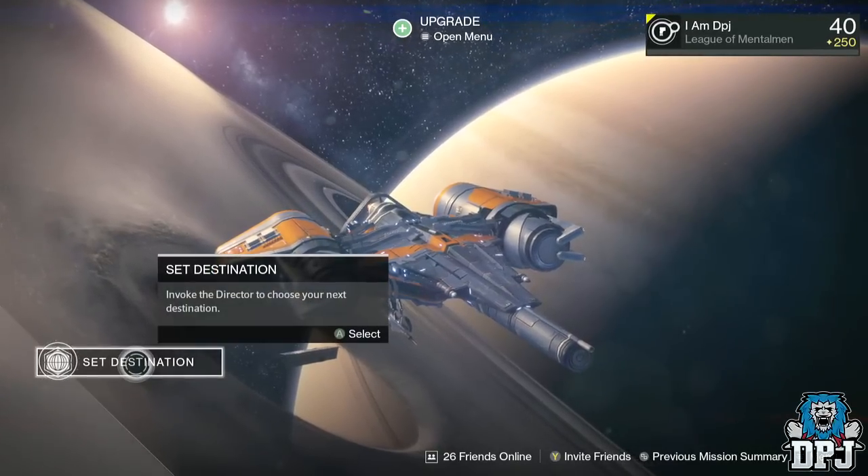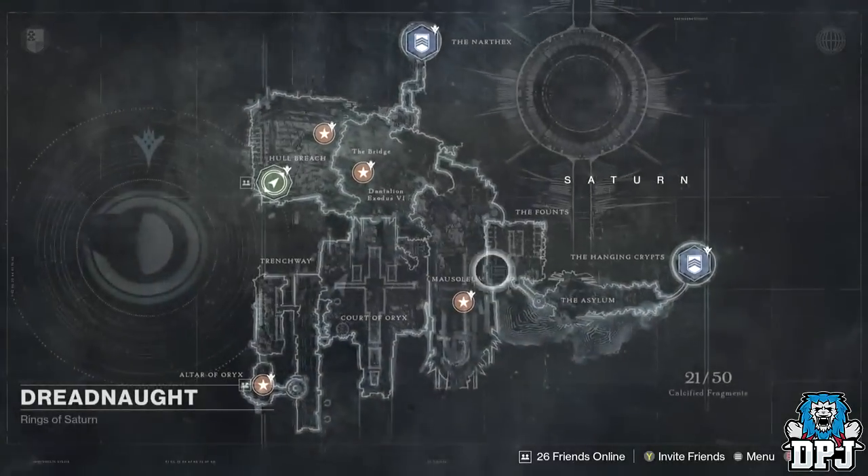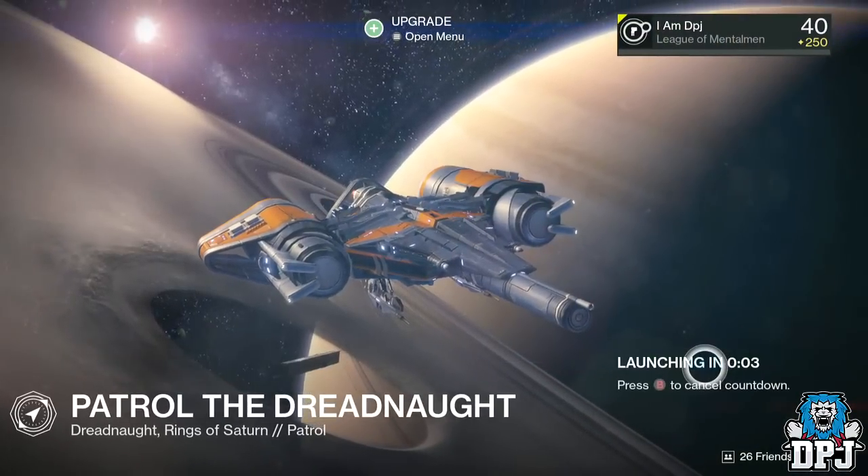What's going on guys, it's your boy DPJ here today with another Destiny video. In today's Destiny video I'll be showing you guys how to open the Gnashing Chest, which is located under the Court of Oryx platform.